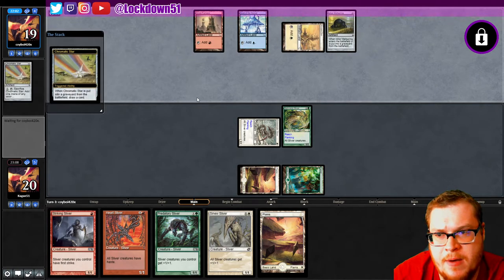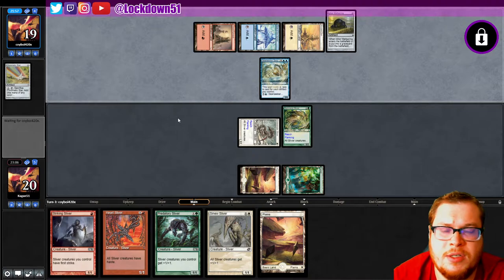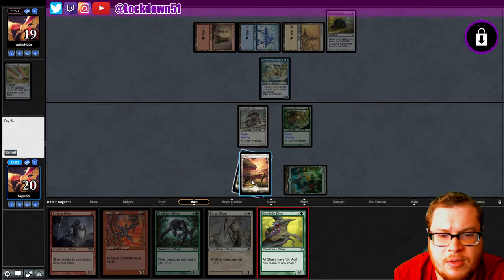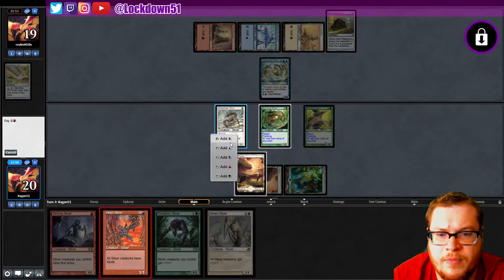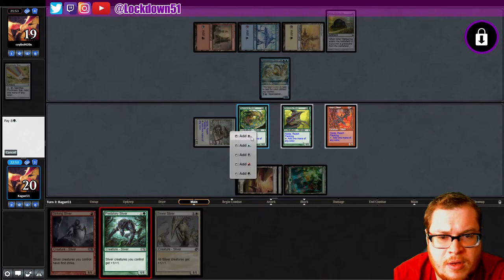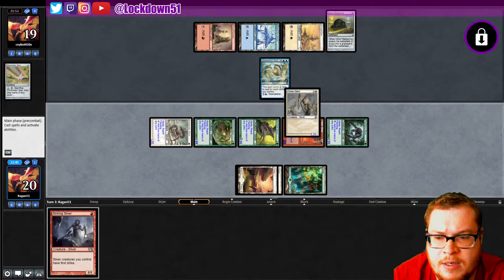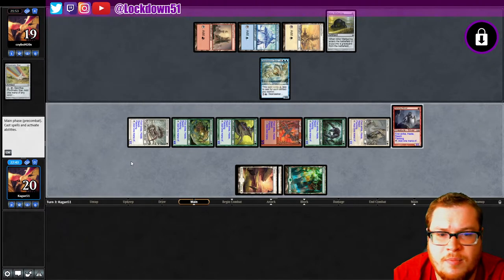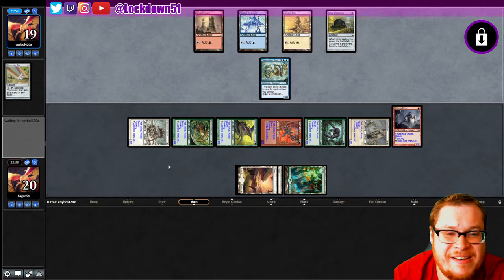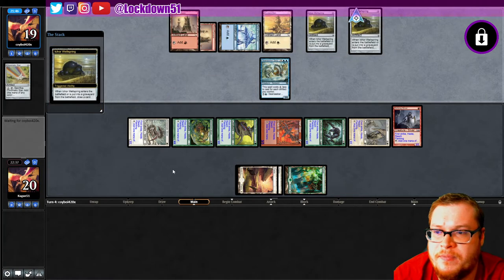I'd love for them to tap out, and then we go Plated into a Predatory or something. Already playing a Serpent — holy crap, that's a strong Serpent. All right, well now we can do some stuff here. Let's go ahead and put down our hasty boy and start popping off a little bit. That into that — beautiful, love that draw, fantastic. We're not attacking yet, but next turn maybe. See what they want to do — we got a strong board, they've got to be getting worried.